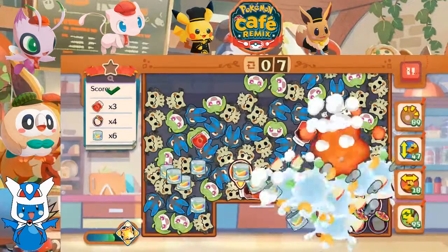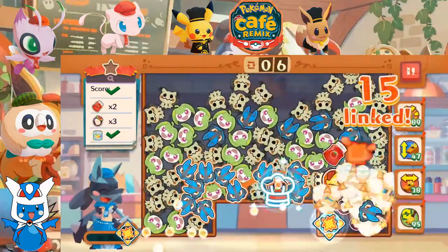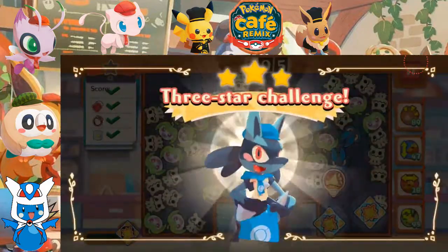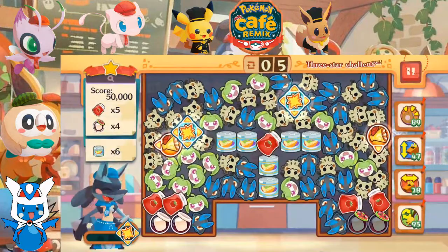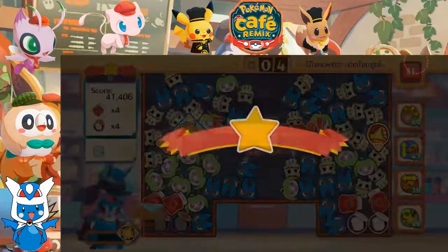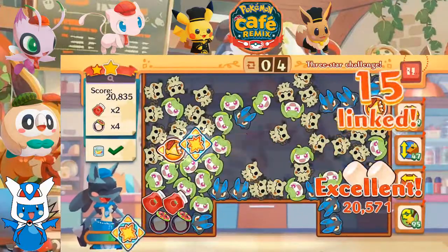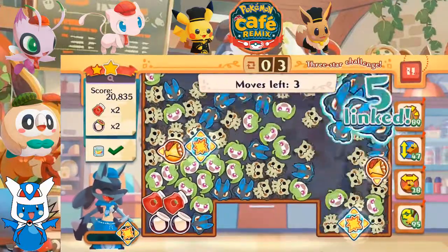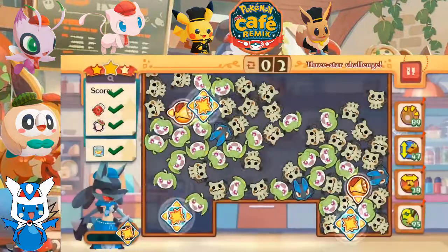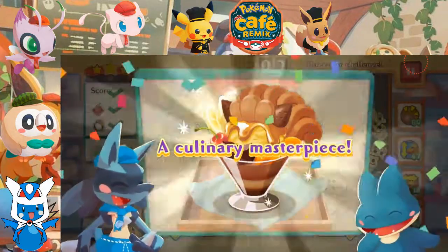As is this stuff. Perfect - we've got 2 skills on the board. We've got the 3 star challenge with 5 moves left. This stuff absolutely has to go - get rid of this stuff, get rid of this stuff, get rid of that stuff - and we're good. Lucario has got this. So with that, we're serving up a sundae for Munchlax.